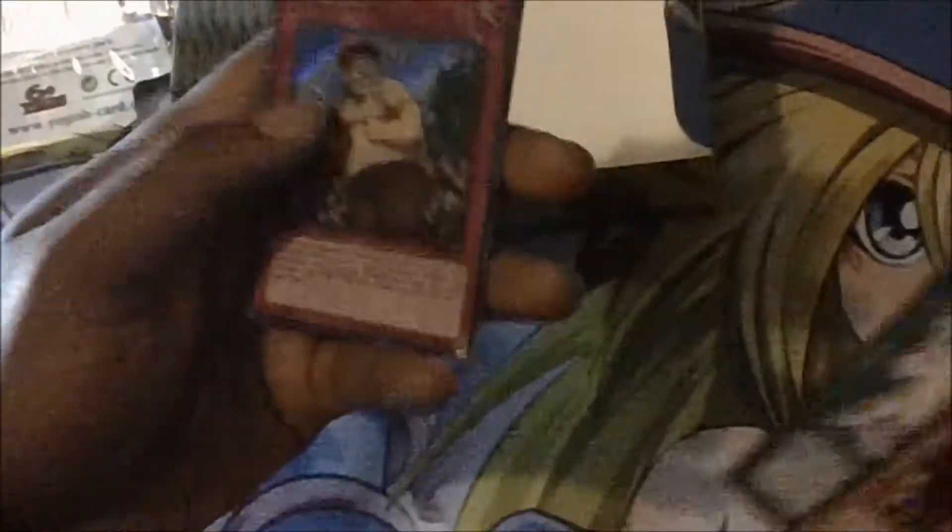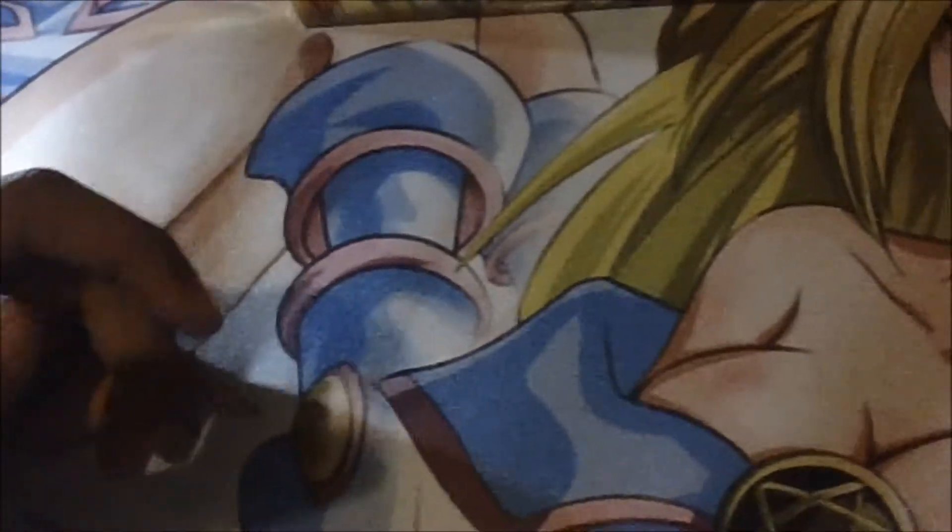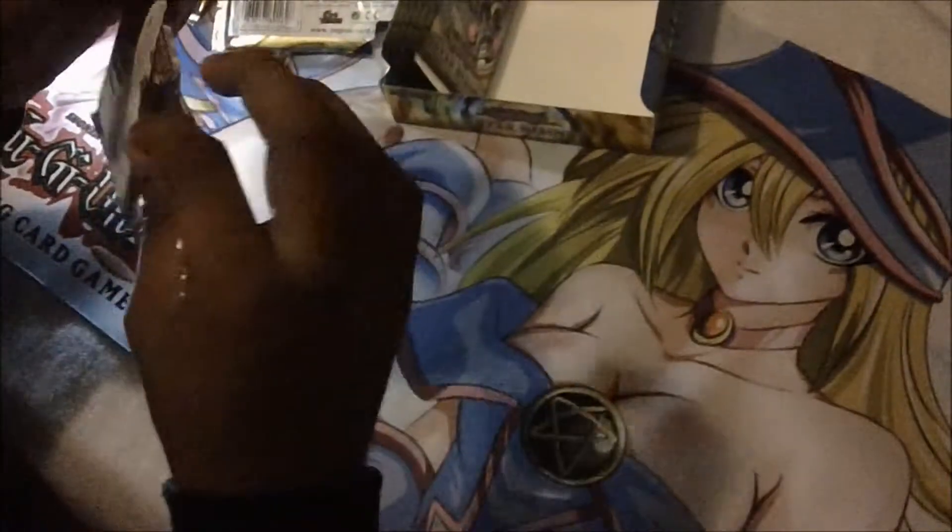Next pack. Hopefully we can continue to get some nice pulls. That was a great ultimate — probably the best ultimate I pulled yet. I pulled some crab ultimates, that and Dyson Spear were like the best. Book of Eternity, Secret Retort — we got the Secret Retort. Not really a bad secret? It's a bad secret. You can get more secrets in there. We still have an ultra to look forward to, hopefully we can pull another girl.